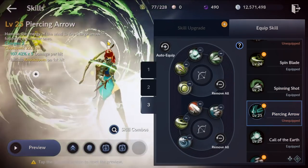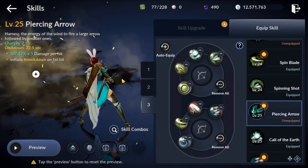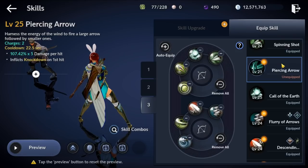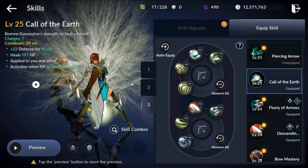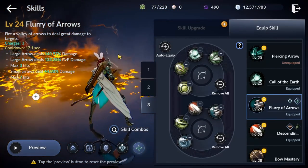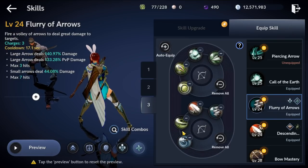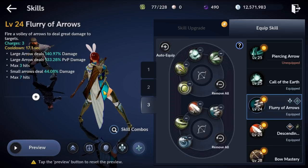Piercing Arrow is one some people like because it does a lot of damage and knockdown, but the problem is the long animation time — while casting it, enemies are attacking your back and costing too much HP, so I generally don't use it. Call of the Earth raises your defense and heals you, so use it basically on cooldown. Flurry of Arrows pushes you back a bit and can get you out of your farming area, but it hits a lot of enemies with decent damage and lots of charges — another bread and butter ability.